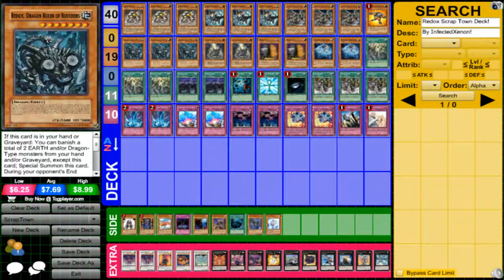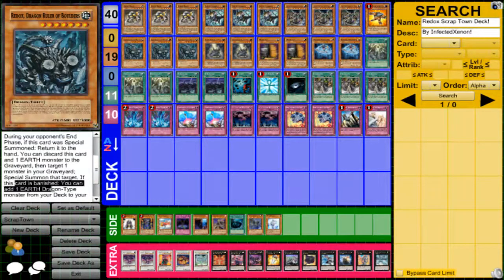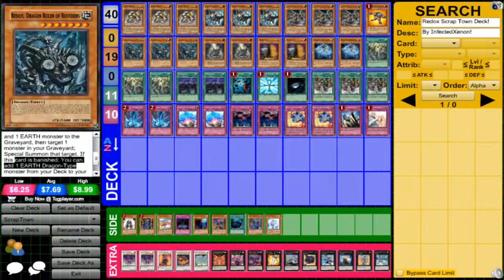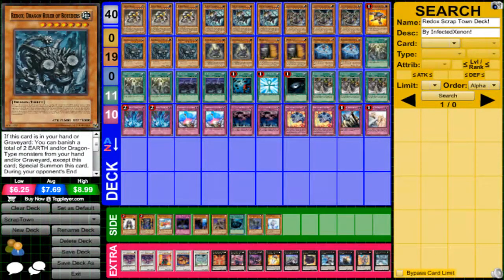I also play three Redox and two Reactants, because they're actually a really good engine on their own. If you ditch Redox with any Earth monster, you can special summon a monster from your graveyard. You can also discard Redox and any other Earth monster to special summon a Redox and go for level seven plays. You can also banish two Earth monsters to special summon Redox from the graveyard, which is also pretty cool.